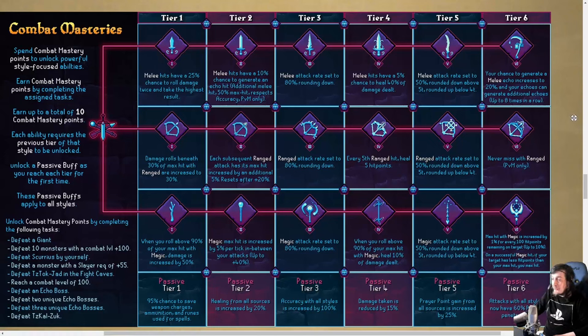Tier 6 — the ultimate tier. For melee: your chance to generate an echo hit increases to 20%, up from 10%, and your echoes can now generate additional echoes up to 8 times in a row. That's going to get exponentially more unlikely but it's pretty cool — this could look awesome depending on the animations, like all these echoes coming from around you. For ranged tier 6: you will never miss in PvM.